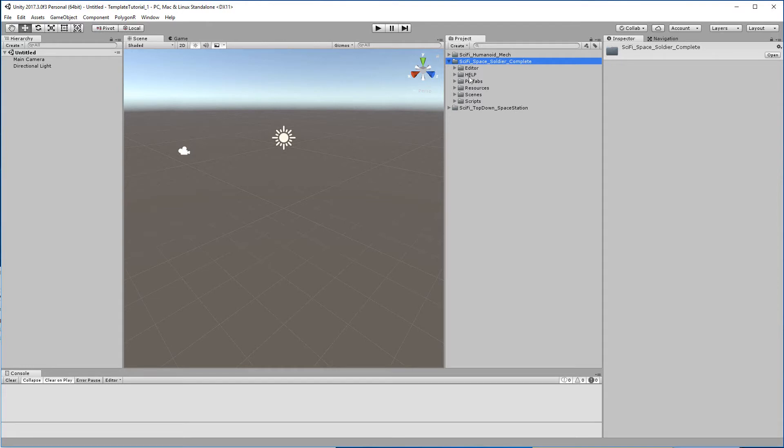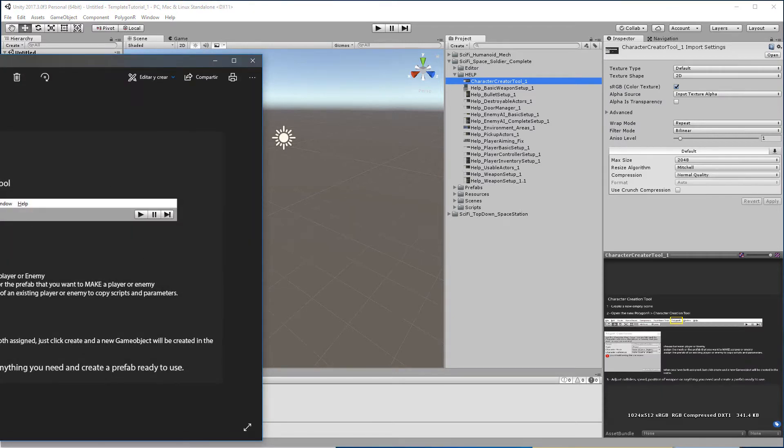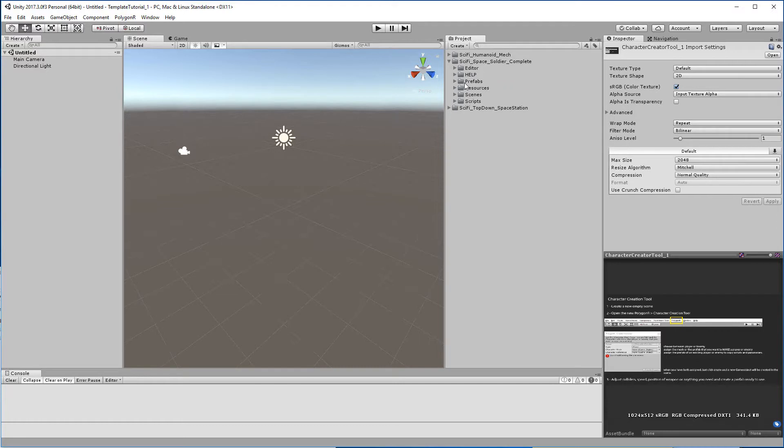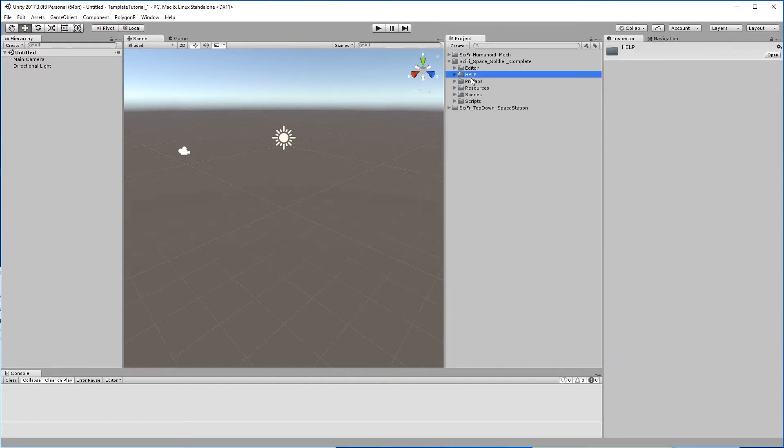This asset has these six folders. Basically the important ones are the help folder, if you need some help about the scripts or anything you need. It's not really updated for the last version, but it's a good source too.